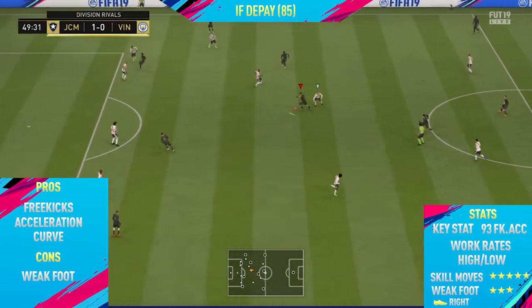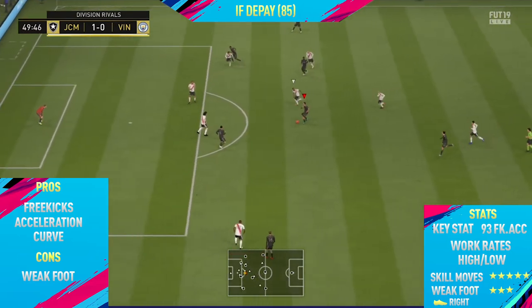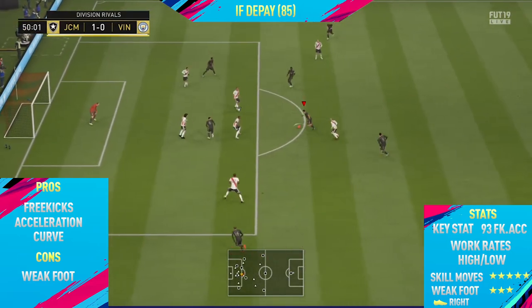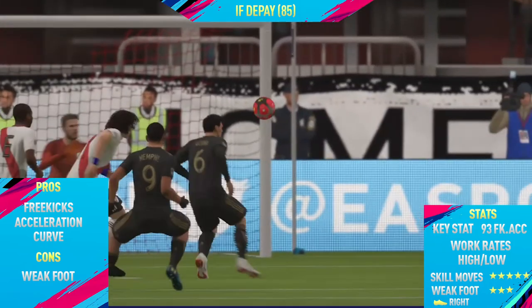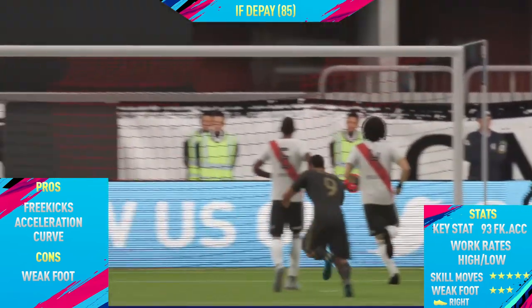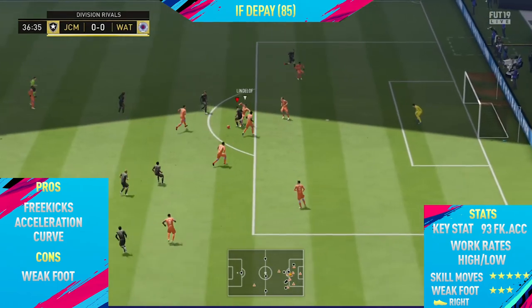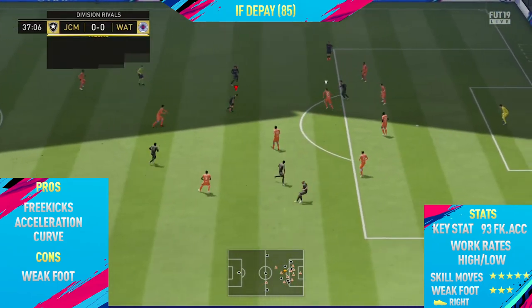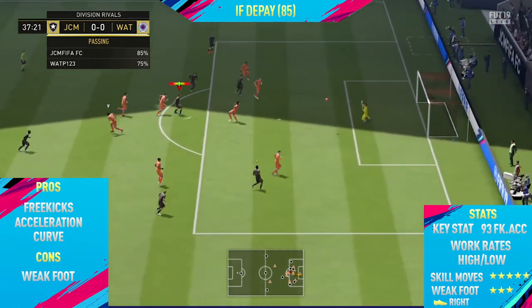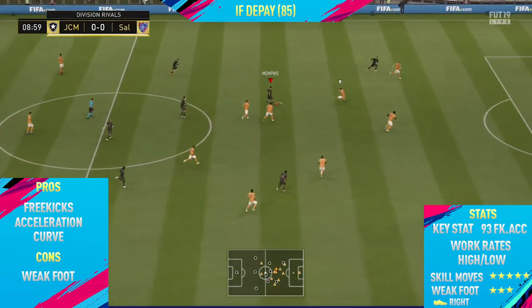That's a little tip if you are taking a free kick with this card. The next pro I could find was his acceleration. I love players with high acceleration — even if the sprint speed isn't the best, it means after performing skill moves they can reach top speed as quickly as possible and move into space very quickly. It just looks so much cleaner and smoother if you have a player with high acceleration.